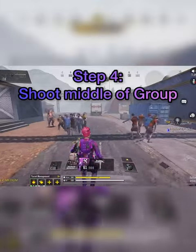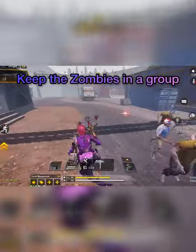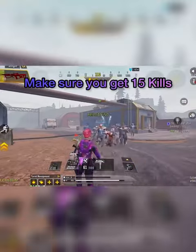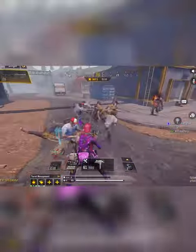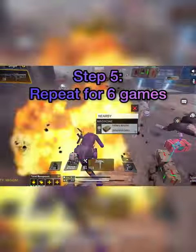Step 4: Shoot in the middle of the group. Keep the zombies in a group and make sure you get 15 kills. Step 5: Repeat for 6 games.